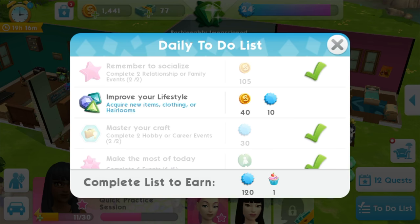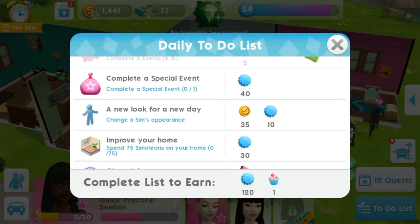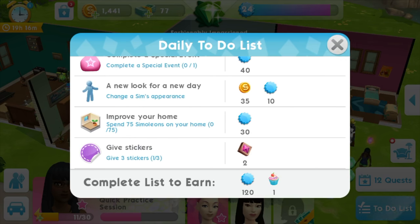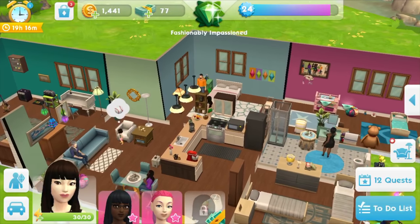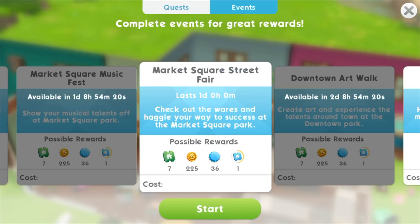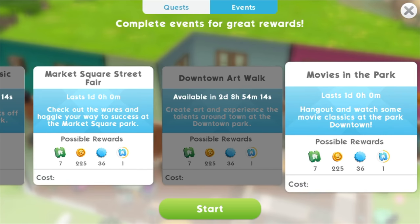I have to acquire new items — clothing or heirlooms — and complete a special event and buy some stuff. I can put this woman to a special event. She can go to the market square street fair or the movies in the park. Damn right — she's going to the movies!